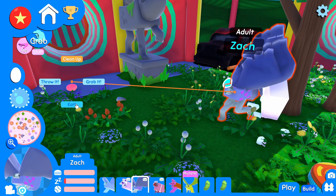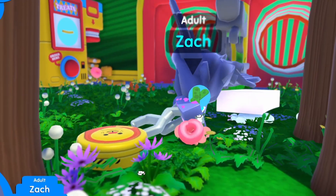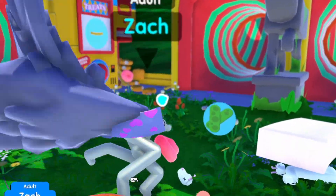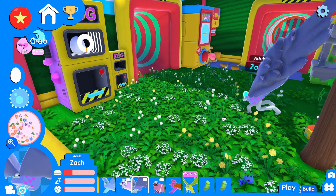Here, Zach, sorry for you, but maybe you can eat some poop. There you go. Pretty gross. Pretty gross. You can do it though. There you go. Nice. I got an egg to put in the incubator. Let's go ahead and put in that egg.